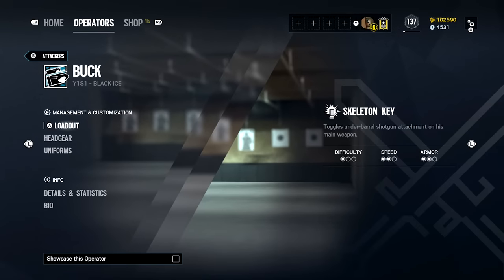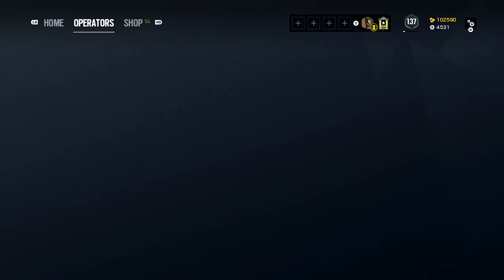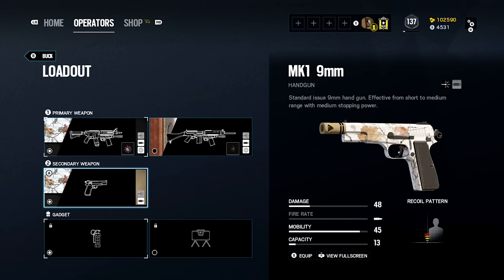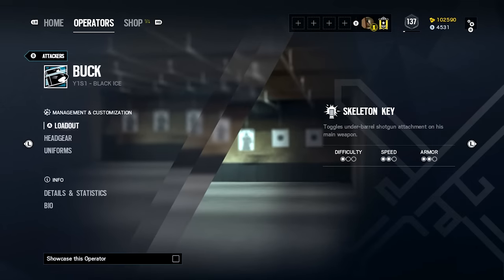Buck has a new elite which looks nice. I've been using him a decent amount — we run a 1.5x scope and muzzle break on the main weapon. We also put muzzle break on the MK1 pistol.